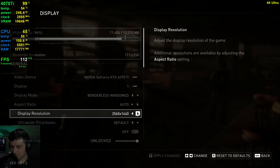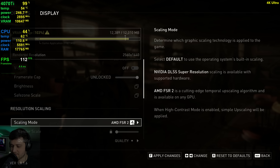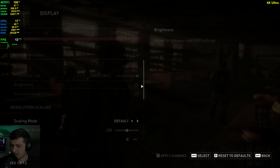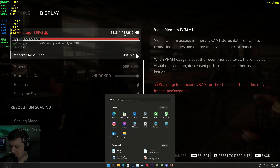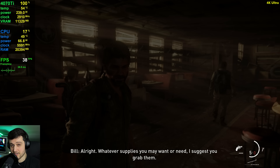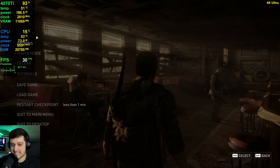We should probably move on from 1440p to 4K. Let's try it out at 4K native first. We're running out of VRAM — it's using 13.8 gigabytes at this point. Now at 2160p, no DLSS. At this resolution I really feel like DLSS is needed, at least for the 4070 Ti.